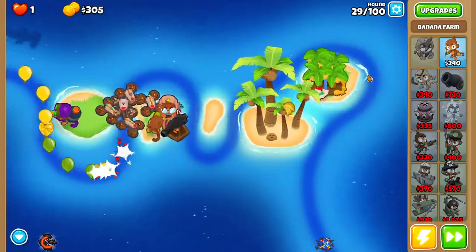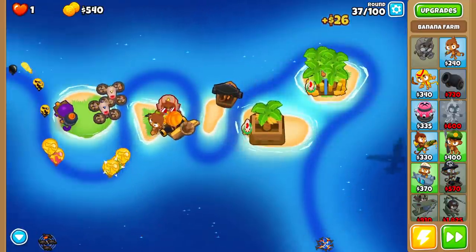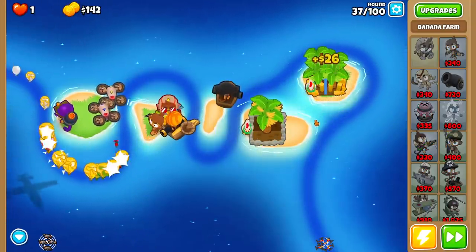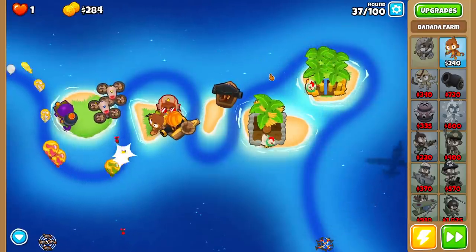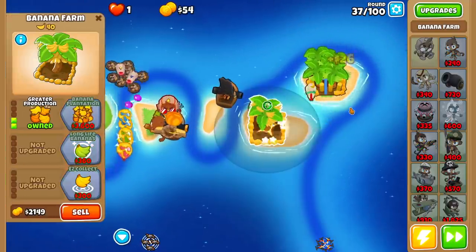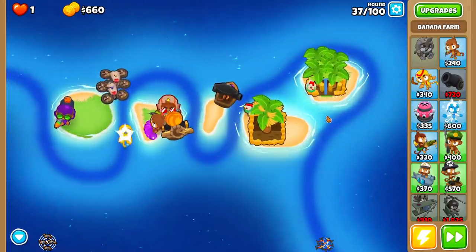Looking absolutely beautiful so far. Look at this farm — he's got Camo Detection! I just never noticed that or ever thought about it. Camo-detecting Farms — what would be the purpose of that? I would love to see some exploding bananas flop out onto the screen and blow some stuff up. That would be a great upgrade for a Banana Farm, but sadly that's just in my dreams.